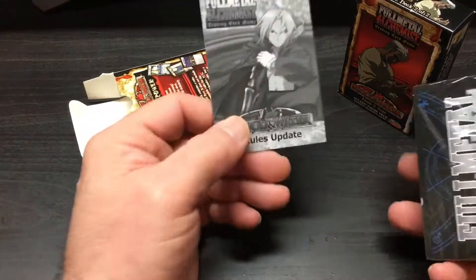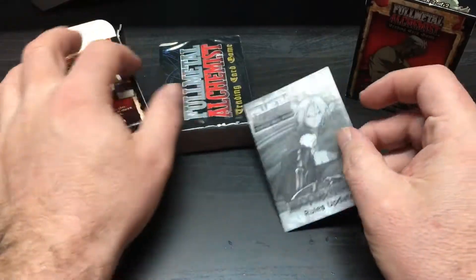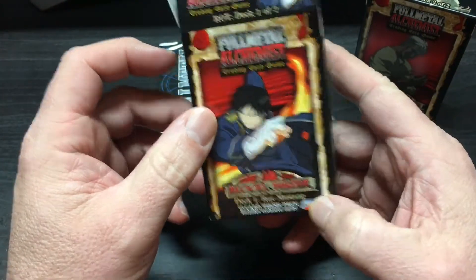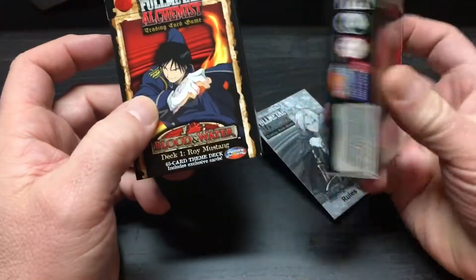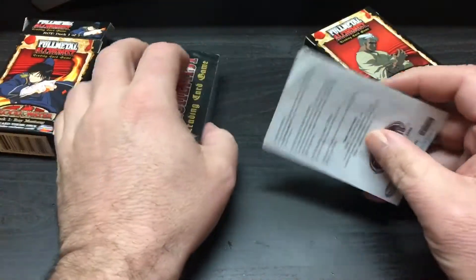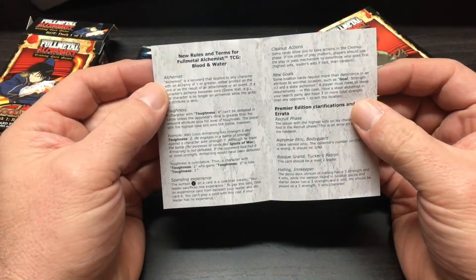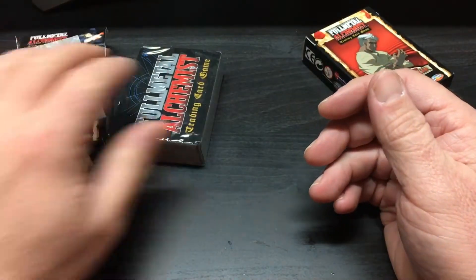I've already dropped something on the floor, so I'm just going to open these up and see what they've got. Looks like you get a 65-card theme deck. I bought two of them so I can basically play against each other and learn the rules. Oh, I got a little rules update — that's great because I don't know the rules at all right now.